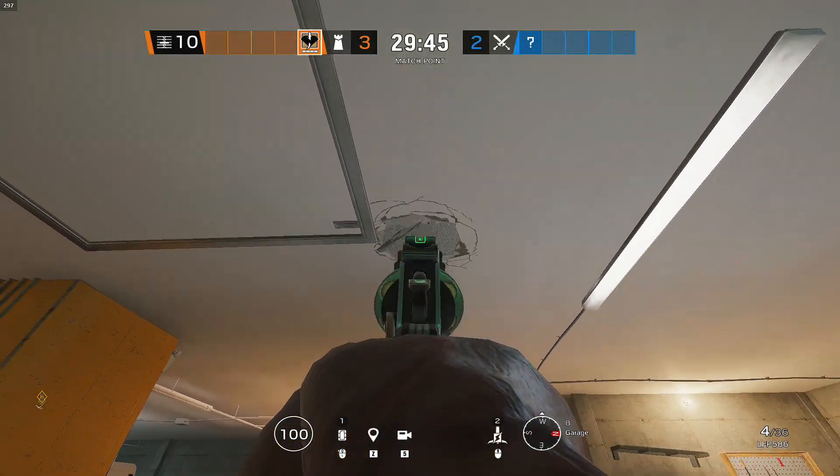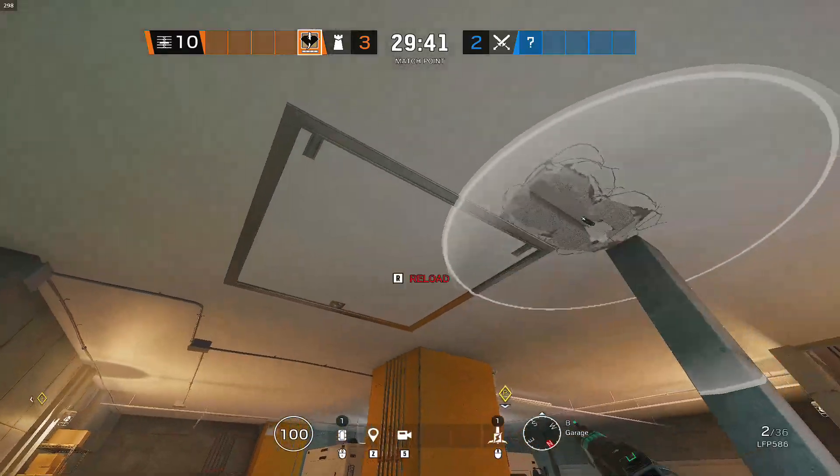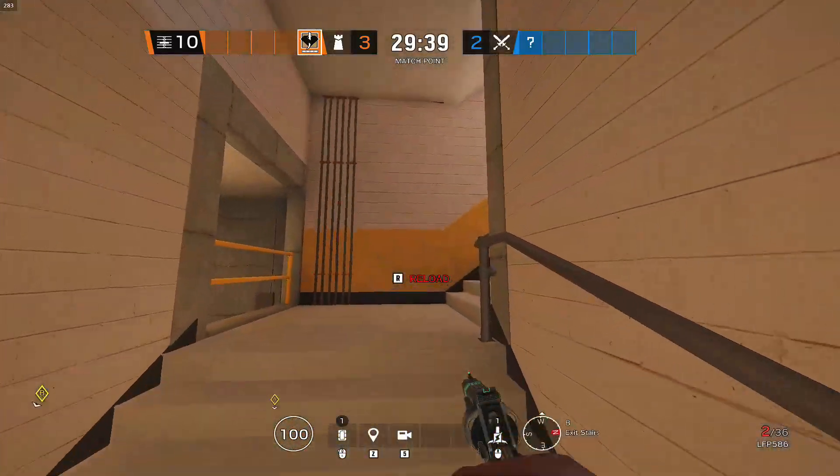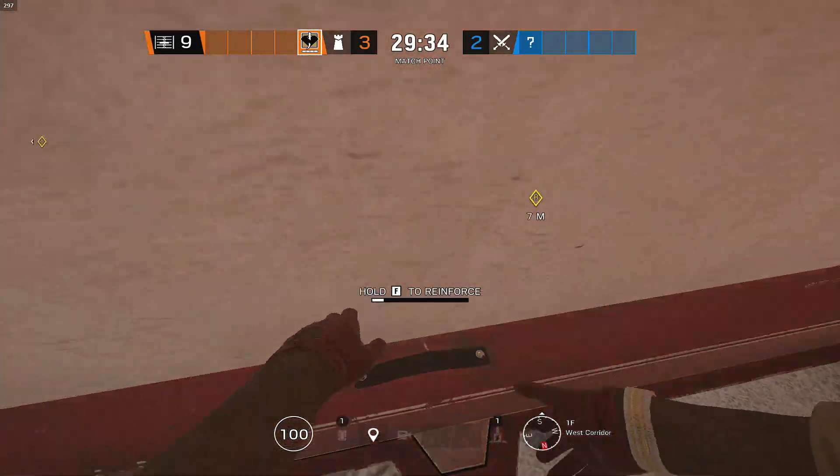Alright guys, we're gonna show you a simple K-trick on Garage Hatch, kinda unbeatable. So all you have to do is put that K-charge right there.